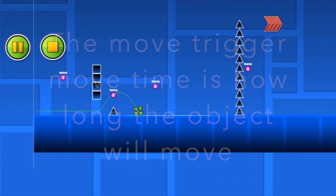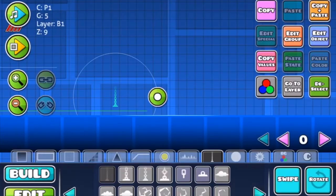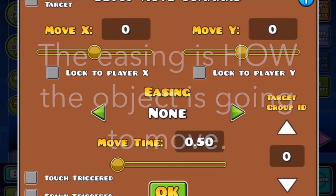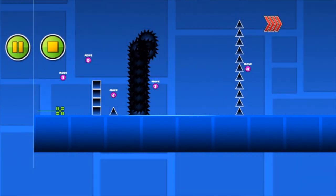I'm going to talk about how to use the move trigger sooner. So move Y is side to side.